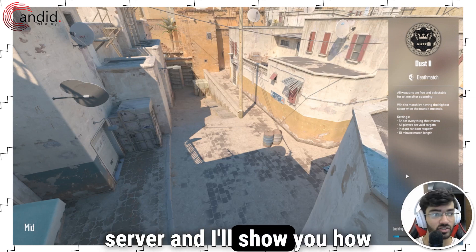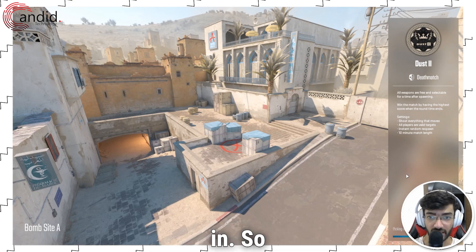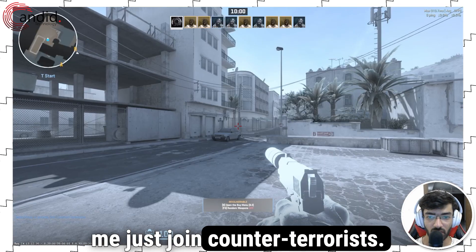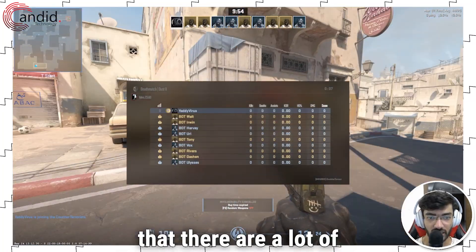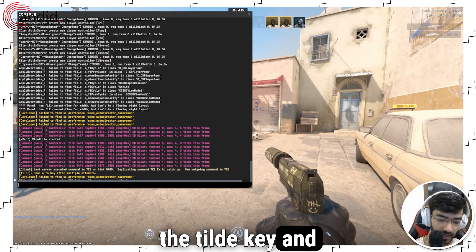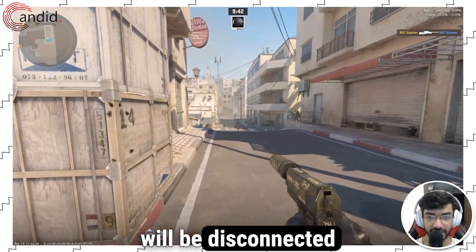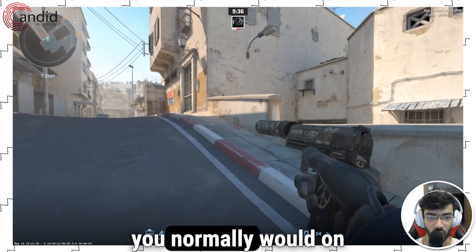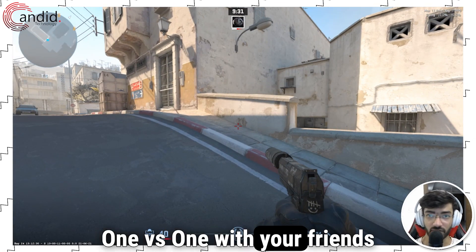Let me quickly load up this server and I'll show you how to kick the bots and how to have only you and your friends in. As you can see, we are now in the lobby — let me just join Counter-Terrorists. The game is running but with a small problem, which is that there are a lot of bots on the server. To fix that, just open the console using the tilde key and type 'bot_kick', press enter, and all of the bots will be disconnected from the game. Now you can move around and play with your friends as you normally would.